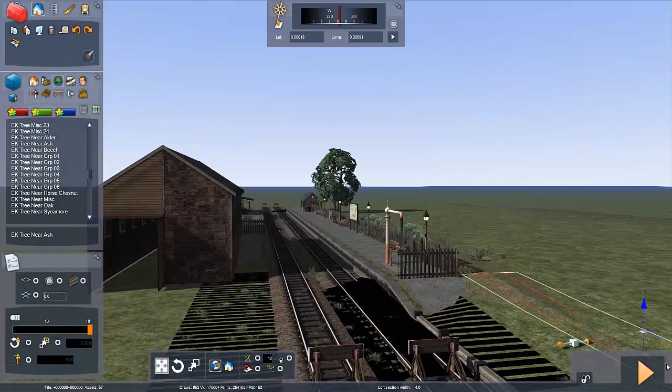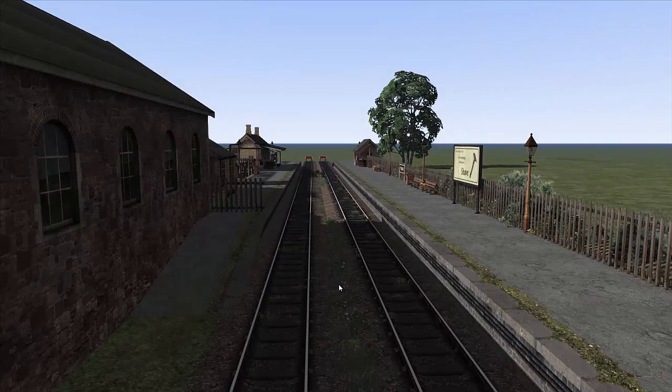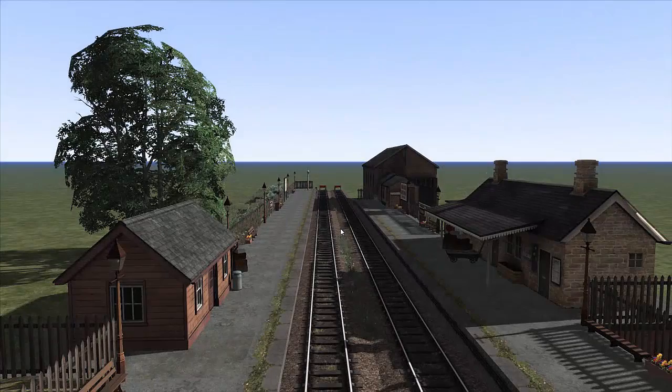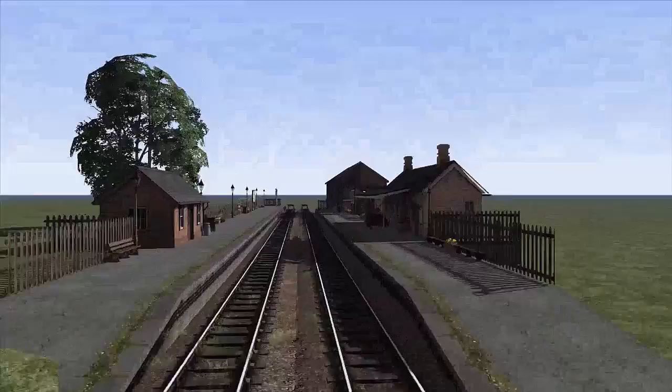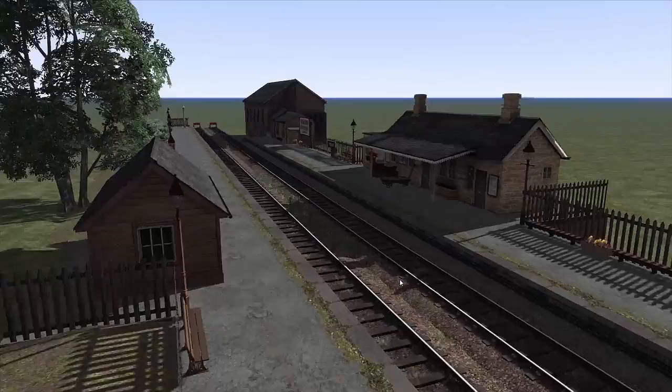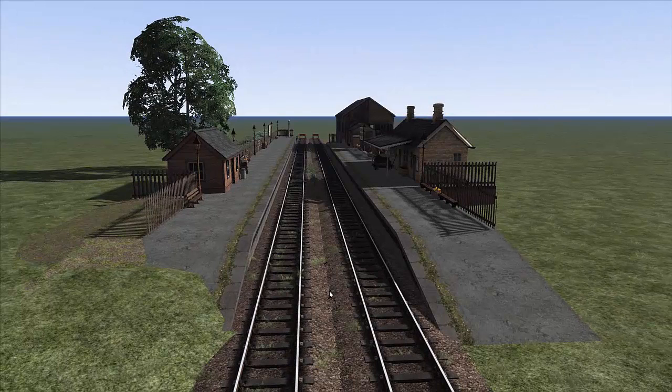Let's have a look at what we've created. Hopefully if you've been following along you'll have something that looks like this - and literally in about half an hour to 45 minutes we've been able to create a station that looks really, really good. Lots and lots of detail, and when you arrive driving your train it just helps bring the atmosphere to life on your route. Thank you very much for watching - please leave a like and a comment, subscribe to the channel, I love the feedback. Take care guys and see you in the next video!